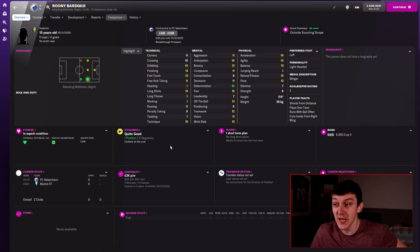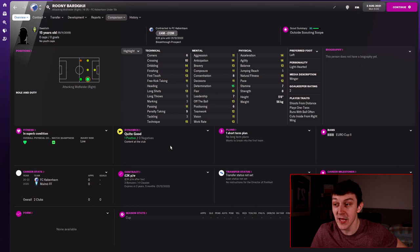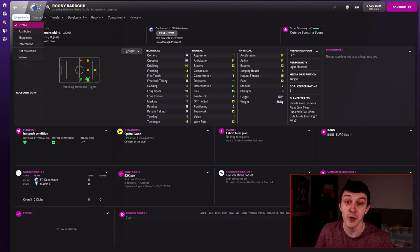Now, I mentioned players newly added to the game — this is one of them. A 15-year-old right winger currently playing for Copenhagen has got a potential ability of minus 85, meaning in some save files he'll be 140 potential ability, in others 170. If he's at the upper end of that scale, you've got a fantastic player on your hands. Born in 2005 — wow, that makes me feel old — you've got plenty of time to develop him.